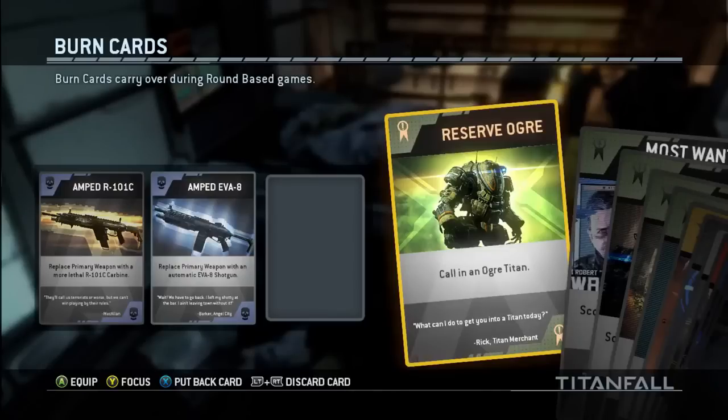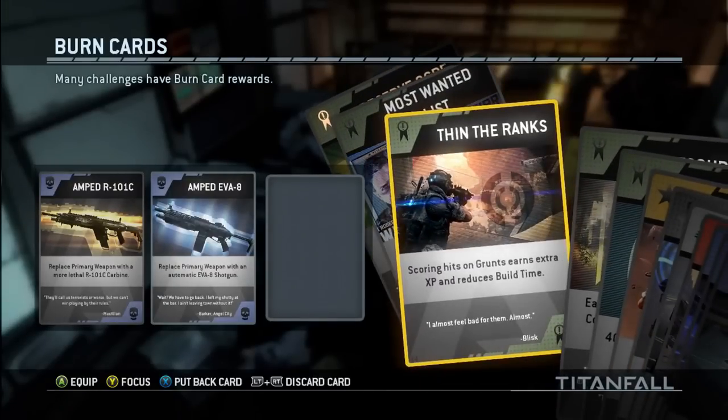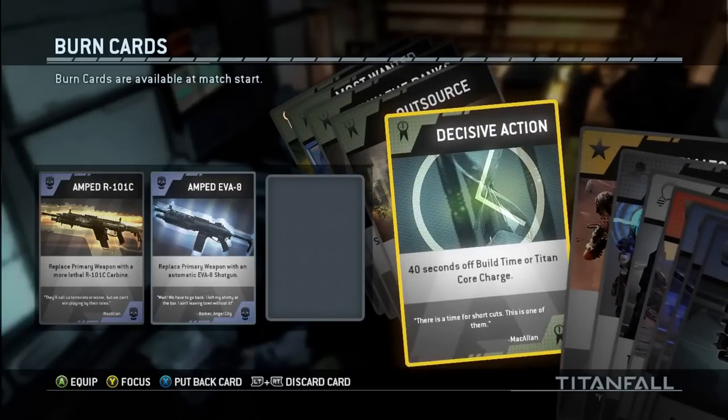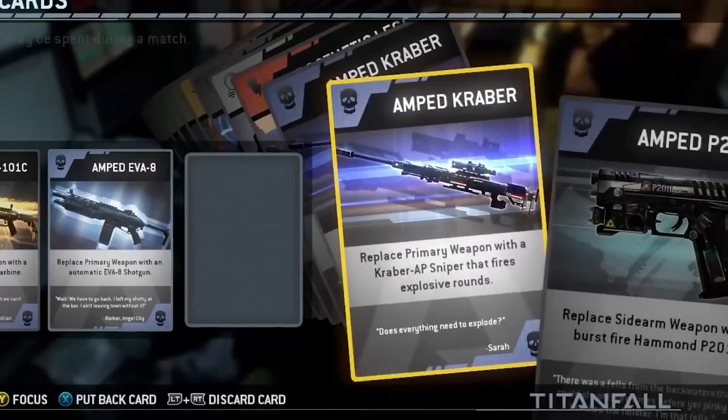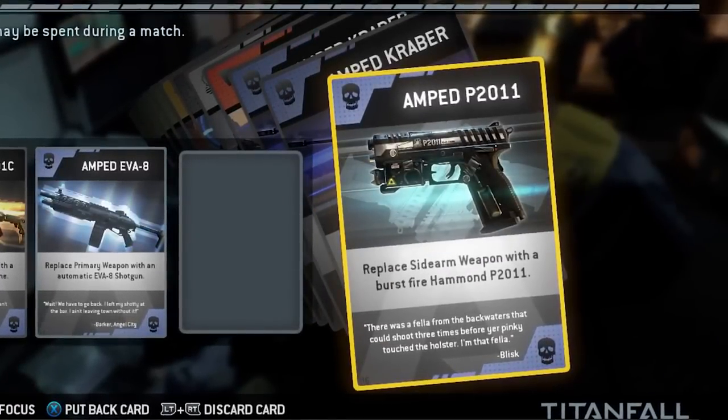We're also introducing Burn Cards. A Burn Card is basically a power-up that you can earn. You collect them in a deck — a burn deck — in your inventory. Right before you go into the game space, you can select three cards from your deck to bring into that round. They allow you to have a temporary boost or temporary ability of some kind. It could be something like double XP, or a free Titan. My favorites are the amped weapons — so amped up that you'll hit targets and they just vaporize from the shot.